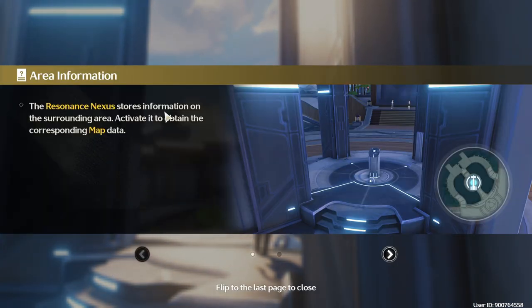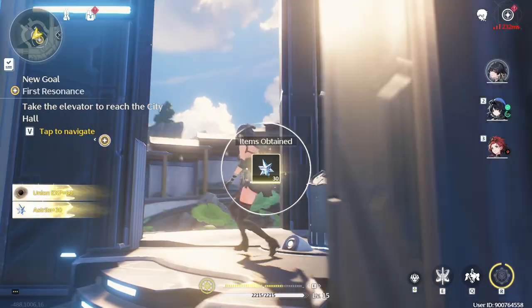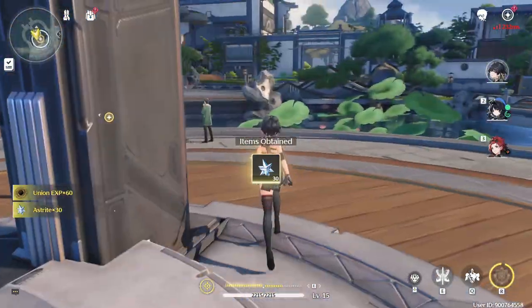'Resonance nexuses store information. Injured or downed resonators can rally at the resonance nexuses to recover their optimal state.' Okay so more HP — it's a healing tower essentially.